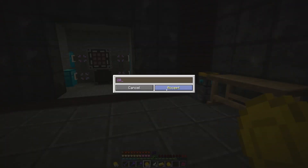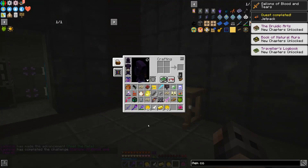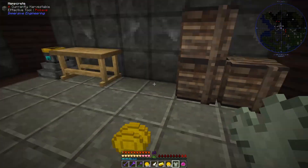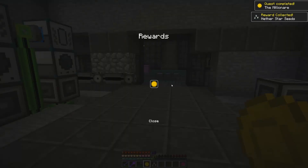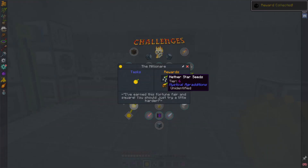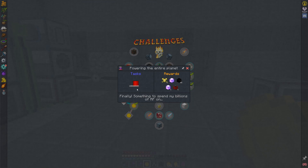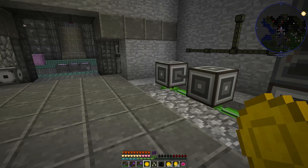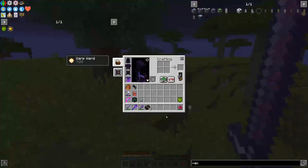We're filthy rich, and I can go back to my hobby. There is a quest in the challenge section called 'The Millionaire' and we have to hand in over three and a half million coins. Let's claim the rewards — it gives more money, which is not very exciting, but it gave us a nether star. Wait, there's more — 'The Billionaire'? That's not gonna happen. The loot chest gave us a nether star as well.